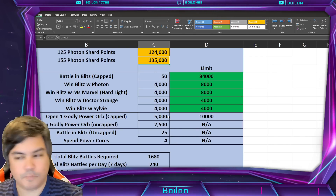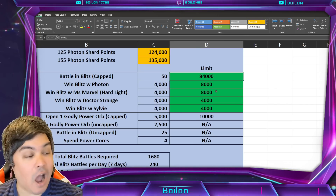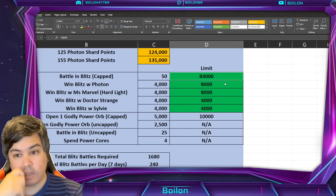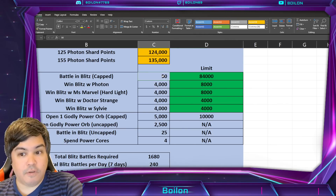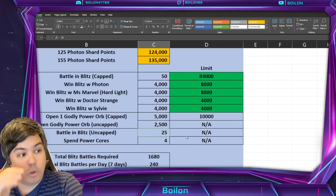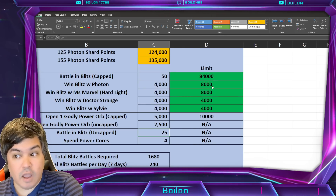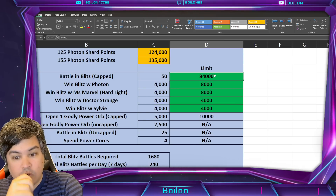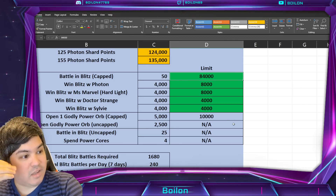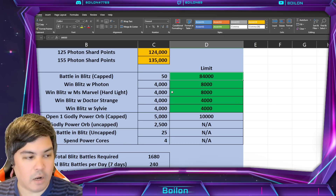Here's the points breakdown: 84,000 is the total you can get from capped Blitz battling. There is an uncapped version as well — this is the second time they've run an event like this. When you do a Blitz battle, you're going to get 50 points for the capped section, and also 25 points for the uncapped section, for a total of 75 points. That 75 points only lasts until you get to the 84,000 cap, and then after that it's just 25 points thereafter. There's a total of 1,680 Blitz battles required to reach that 84,000 cap.